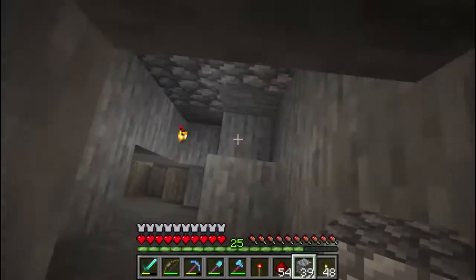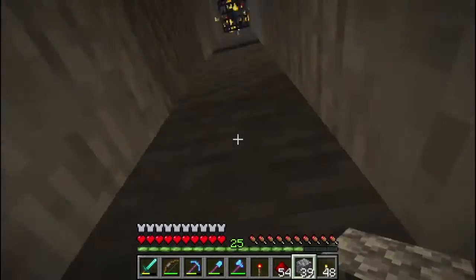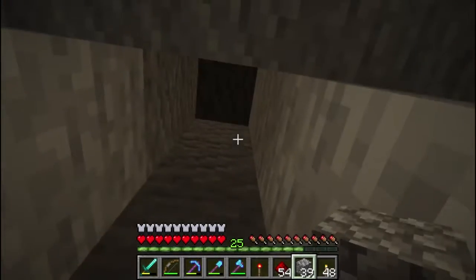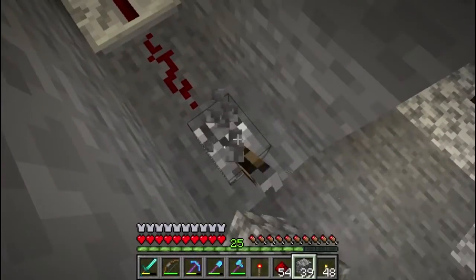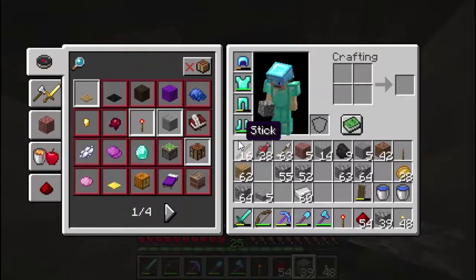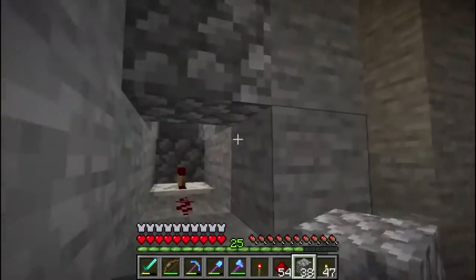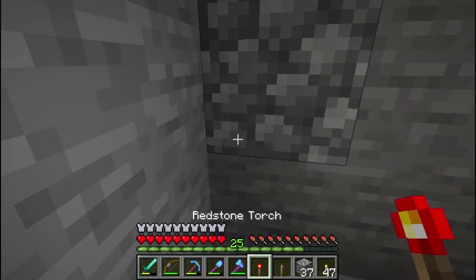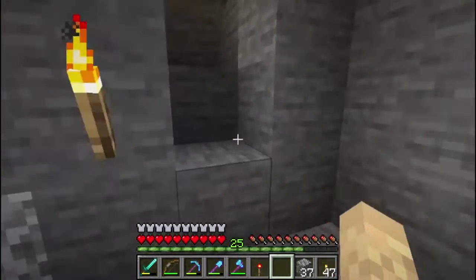Closing it off so no more mobs can fall through. And then if we come back down here and click this lever, it will open up. So there it is - open, and we can see everything. Closed, and this slab comes out. Perfect. And then we will just break this. And I'm going to throw a torch back here just to be on the safe side so no mobs spawn in there. And then we will seal that off and put our lever right there. There we go. There's that part done.